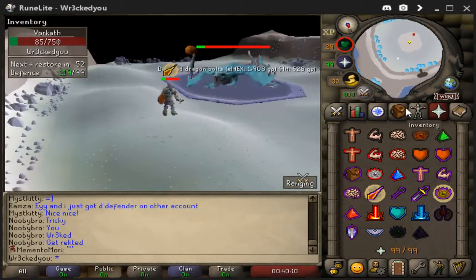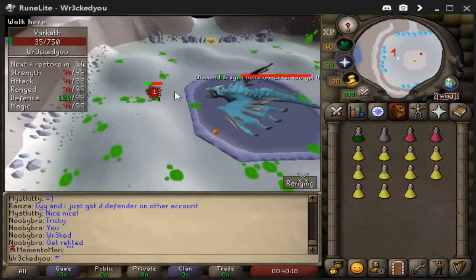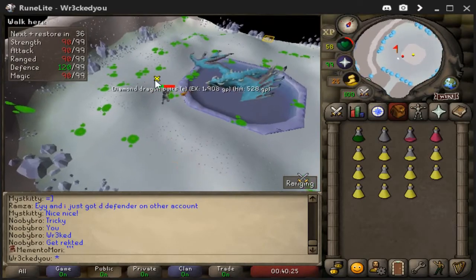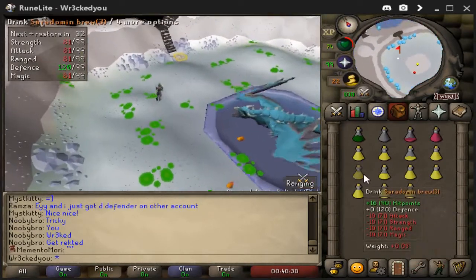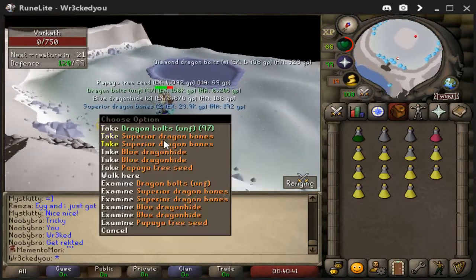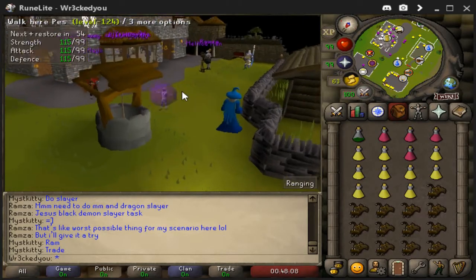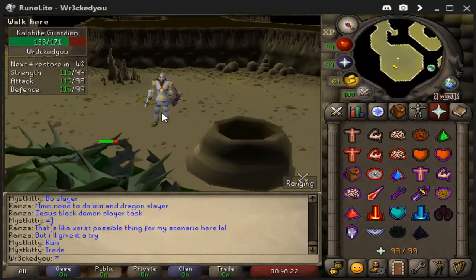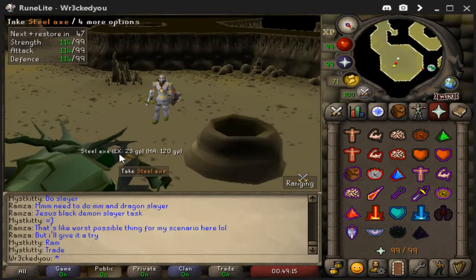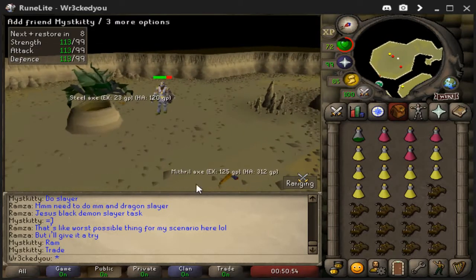The zombie spawn hit me for a 58 — I was almost dead. This thing takes your prayer off the entire time, which is not friendly at all. It's almost dead though — not as easy as it looks, but I'll get the hang of it. There we go, got the kill! Loot wasn't anything fancy. I also tested the cow fight queen — found a safe spot, but the loot was just a steel axe for 23 GP and a mithril axe. Pitiful.